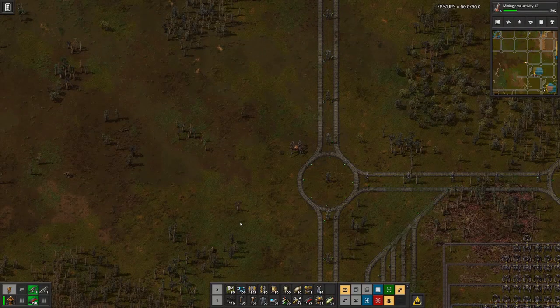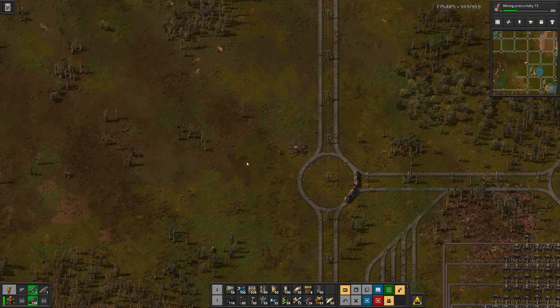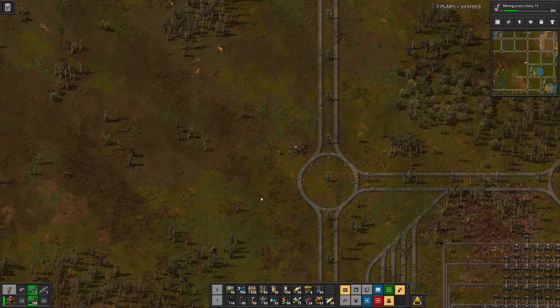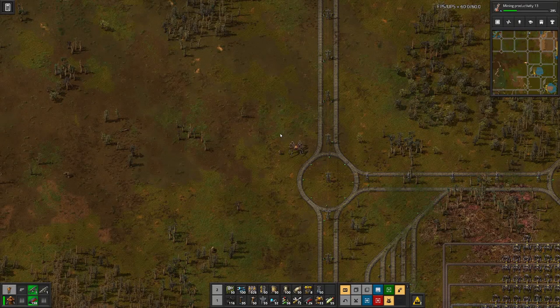Hello boys and girls, my name is Harzestey and welcome back to Factorio. Last time we saw our three rocket silo space science productions ramping up. We extended the research lab so we can consume more, and now we are back where research is constrained by the amount of space science we can produce.